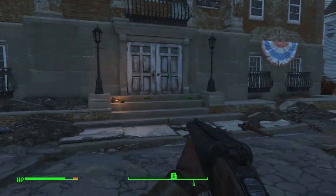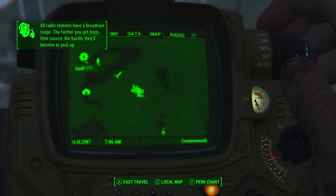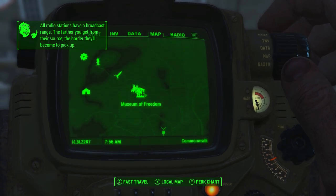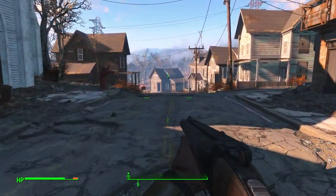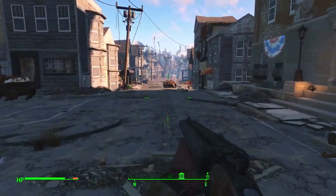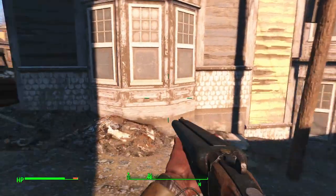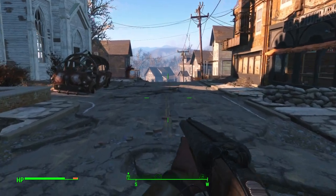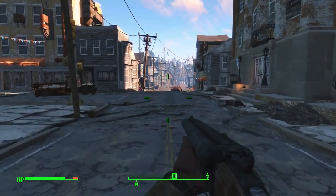The first set of power armor is found at the Museum of Freedom. To get there, go directly southeast from Vault 111 until you hit Concord — the Museum of Freedom is within that vicinity. When you arrive, you'll start a quest pertaining to the Boston Minutemen, and through that quest you'll get a set of power armor. It's pretty straightforward, and I covered it recently in my Fallout 4 walkthrough — I'll leave a link in the description.